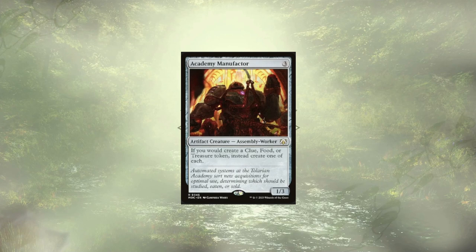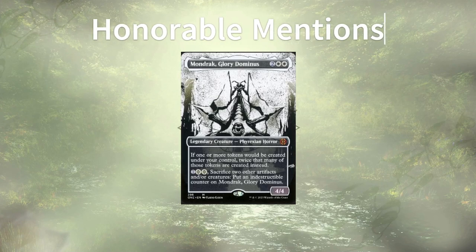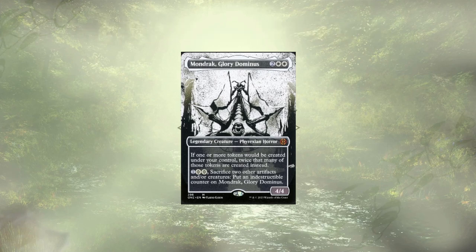Of course, this deck is a budget upgrade, so we're not out here spending ludicrous amounts of money. For that reason, there are a couple of cards that didn't quite make the cut — our honorable mentions. Mondrak, Glory Dominus, sitting at $33, is just too expensive to add and keep the rest of the cards we wanted in here. She'll be doubling up tokens, which is great. If you have the card already, or money's not a big deal to you, definitely pick it up for this deck. Token doubling effects are definitely a strong way to go.